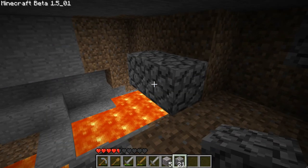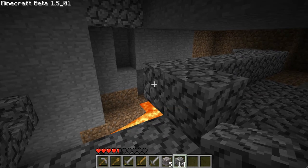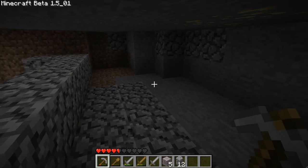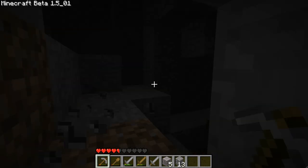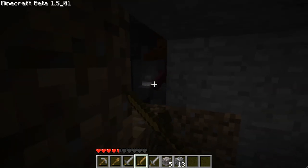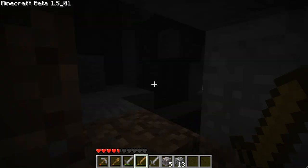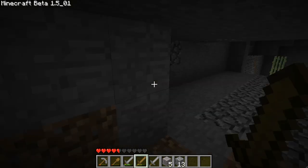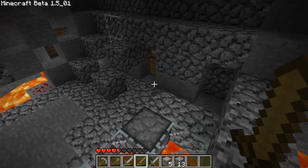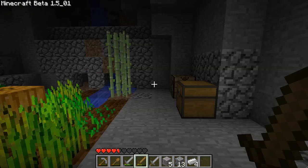I want to seal off all potential falling-into-lava entryways. There's a cave over there - and a zombie! How's it going buddy? There you go, he's done. I'm going to go back and chill, see how my iron's doing. It should be done. Acquire hardware - achievement get!